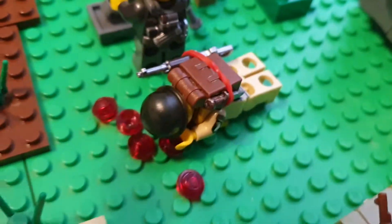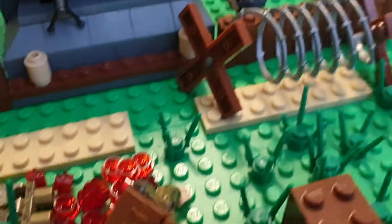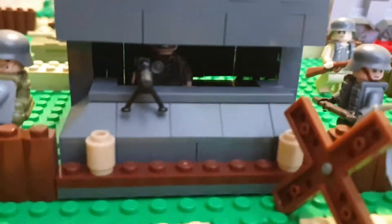And a paratrooper landed behind enemy lines, just like all the other paratroopers. But he landed at a fortification that they made. And here's some barbed wire, and more barbed wire, and here's the guy in the bunker.